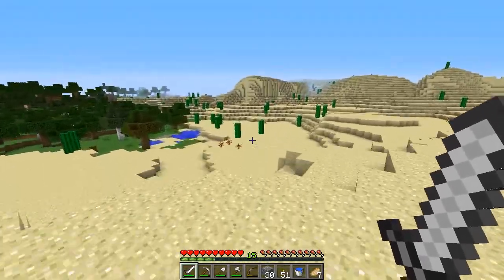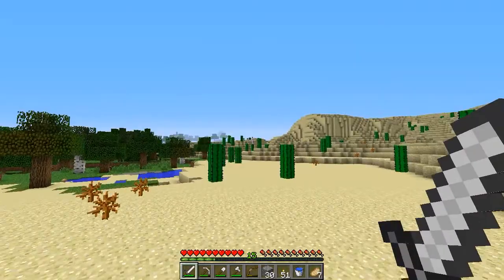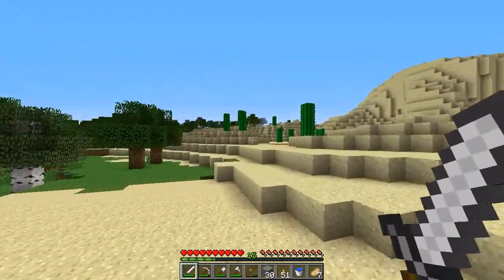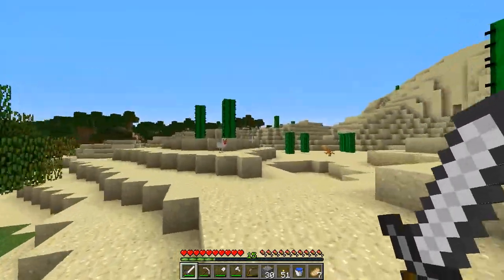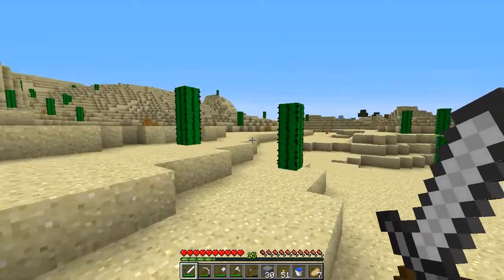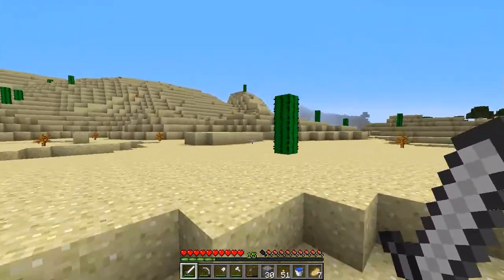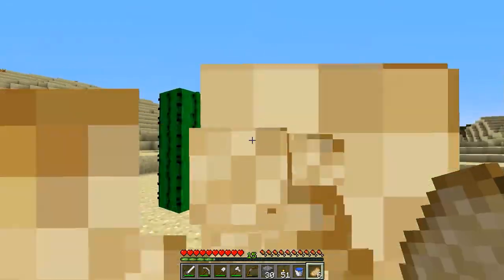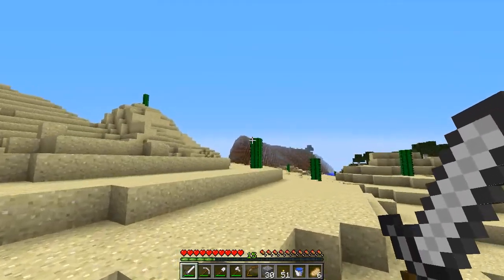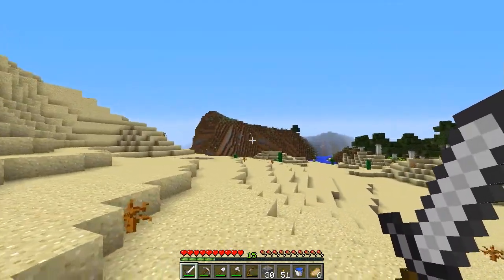I know carrots have been nerfed in the 1.8 snapshot but they're still pretty decent. There's some cows over there I might want to farm too, but the main reason I want to make the skeleton farm as soon as possible is so that we can use the bone meal, and arrows would be pretty nice too. If I remember correctly the spawner is somewhere on that mountain.